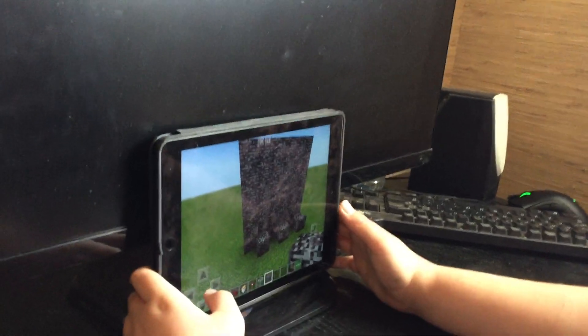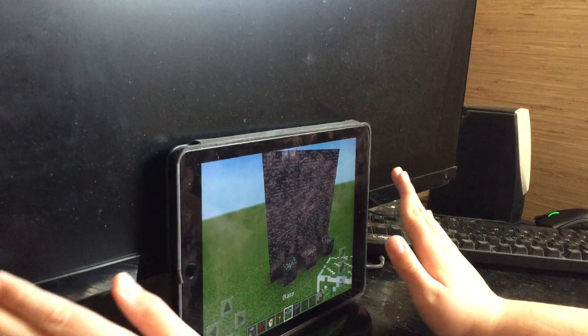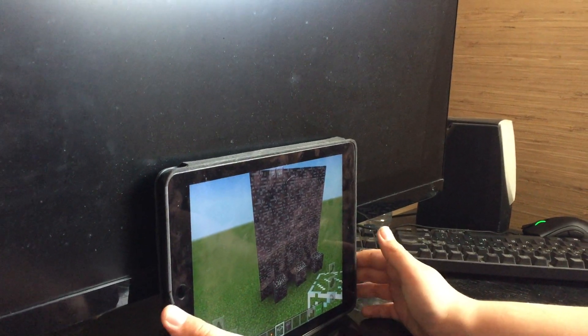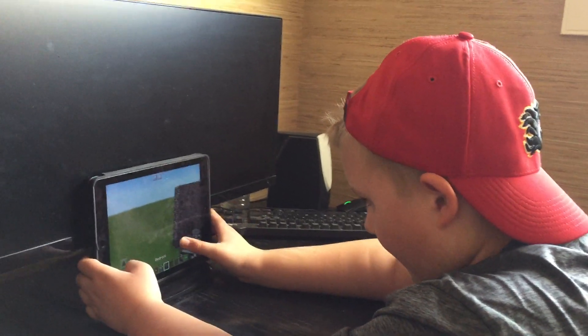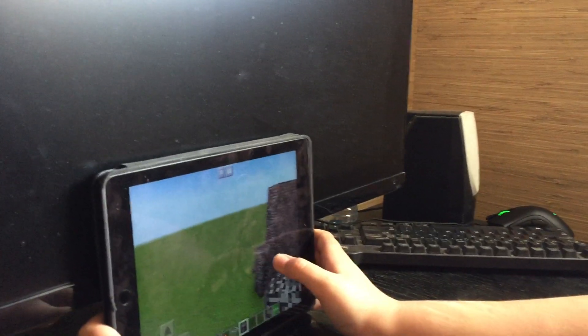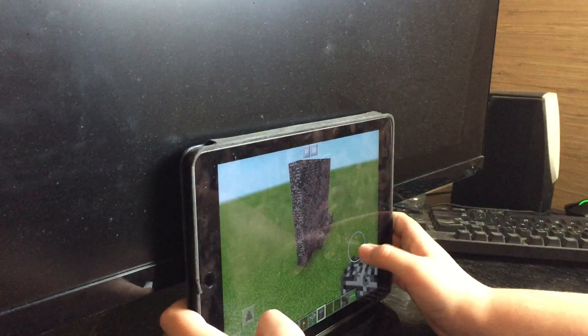What you want to do is tap any kind of glass. In case you don't have stained glass, just use regular. Or you can do a design. It's actually going to be a seven by seven wall in case you want to make sure it looks good, so it's going to be an eight blocker.